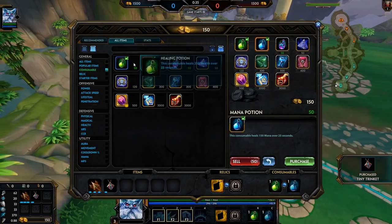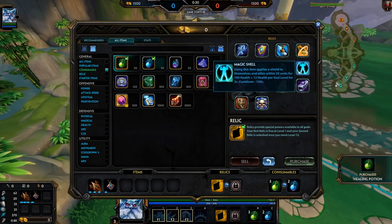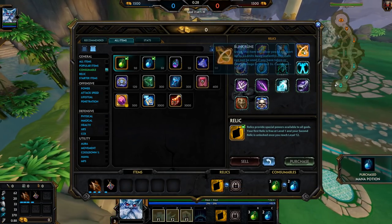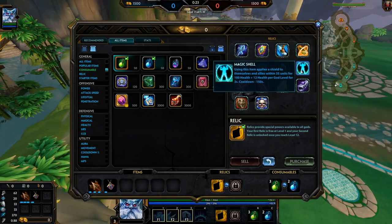I've come to accept it. Alright, so we're up against Hatchman — not a horrible matchup. I can go Bracer, Aegis, Shell, or Blink. I think we will start off with a Shell.